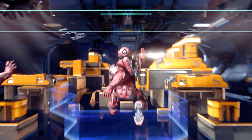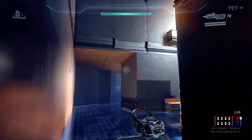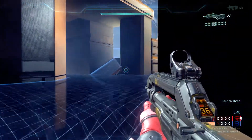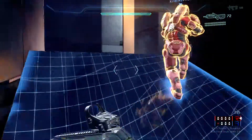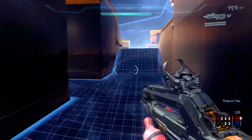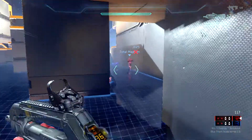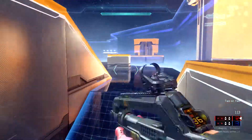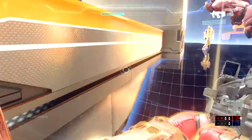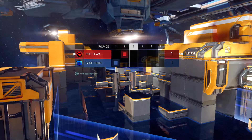Round two. Enemy grenade. Good kill, four on three. Got a target, red ramp. Grenade incoming. Both grenades. Nice headshot. Three on two. Hostile going loud. We lost one. Red ramp, two on two. Incoming fire, red secret. Good hit. Two on one. Last man. Extinction. Vanquisher. You won the round. One to one.